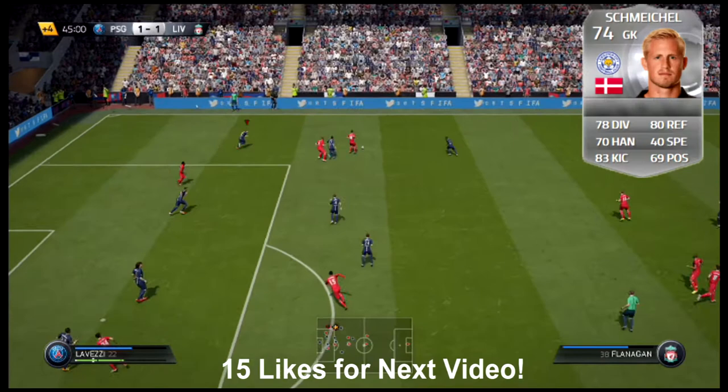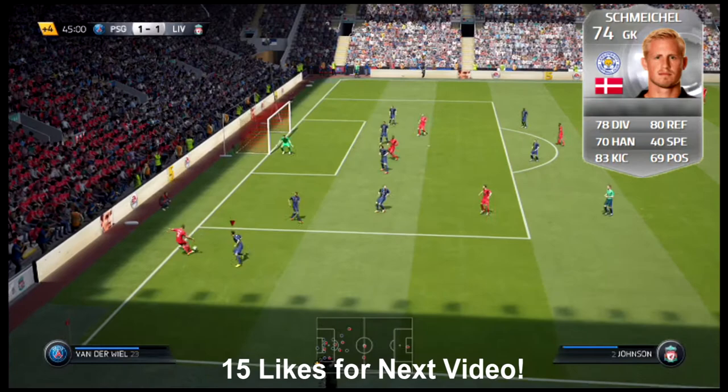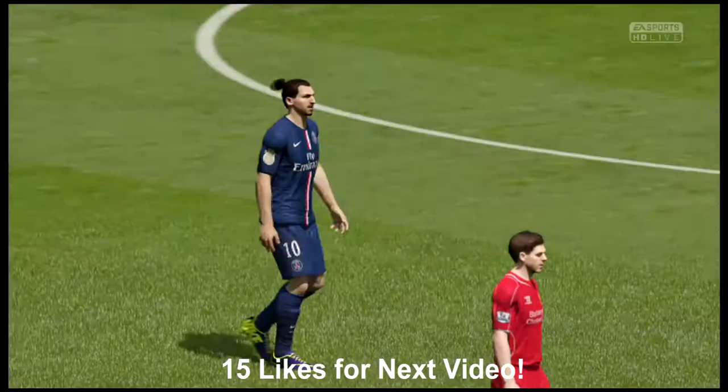Jumping into the number 1 silver keeper is going to be Kasper Schmeichel from Leicester City — the son of legendary Peter Schmeichel. Absolutely one of the better, most underrated keepers. I loved him back when he was on Man City. 74 overall, possessing 78 diving, 80 reflex, 70 handling, 40 speed, 83 kicking, and 69 positioning. Very surprised he wasn't a gold card, as he was a vital part of Leicester getting promoted last year from the Championship. This card's an absolute beast — it's going to be super expensive, but well-deserved.